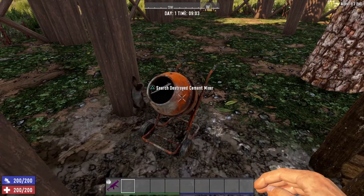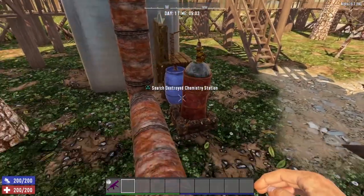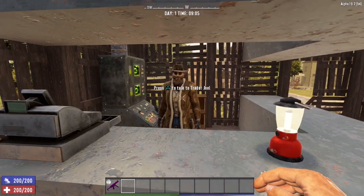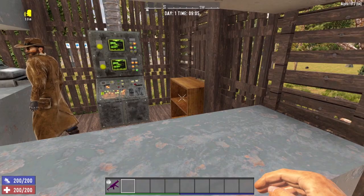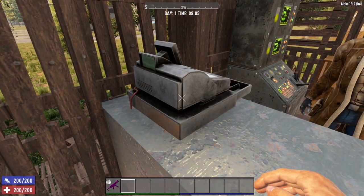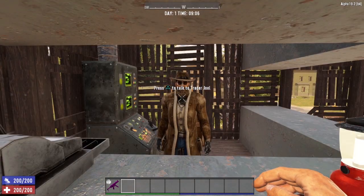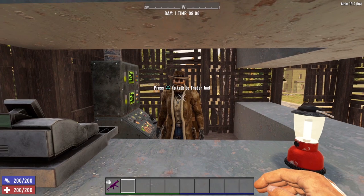Inside Trader Joel's compound, the cement mixer is destroyed, as is the workbench and the chemistry station. He has a bookcase behind him that can be searched from time to time, and his cash register is also sometimes searchable — it's random chance. Sometimes they spawn in searchable, sometimes they do not. Once you find him, come up and talk to him, sell him some stuff, buy some stuff, and definitely take a job.